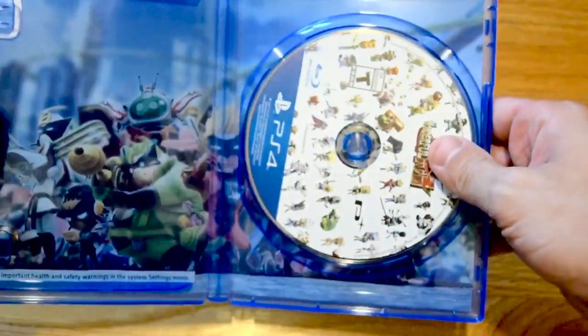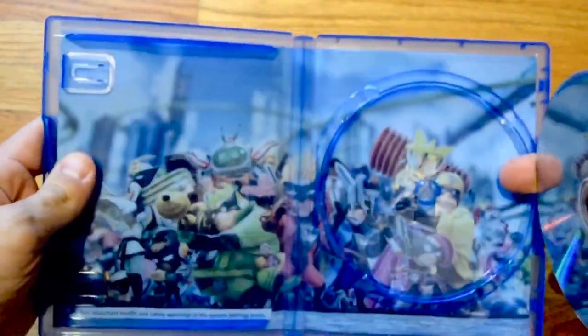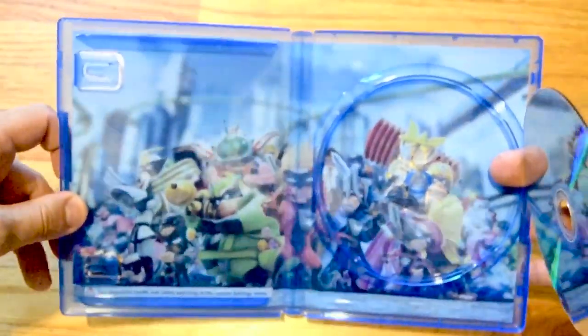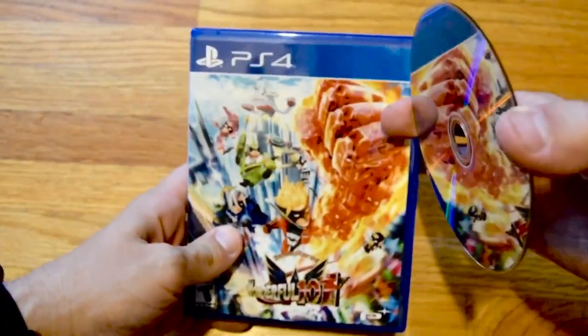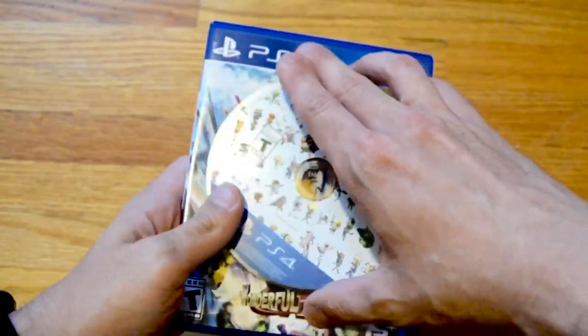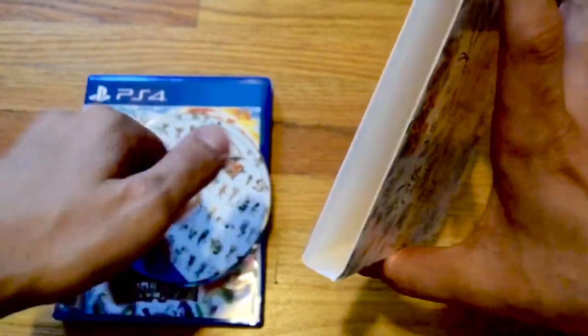And then in here you have the disc, and another key artwork, which is really nice. I do love when they have the translucent case and they have artwork behind it. I really can't wait to actually play this once I finish through a bunch of my games — this will probably be after I beat Xenoblade, but I'm definitely excited. I'm excited to play the Wonderful 101.